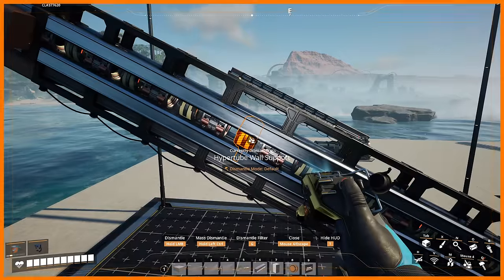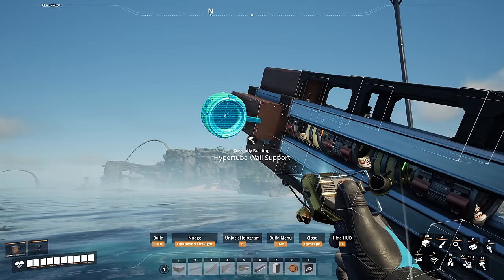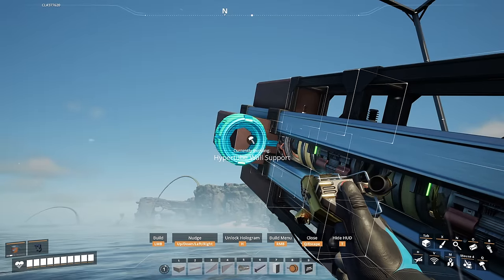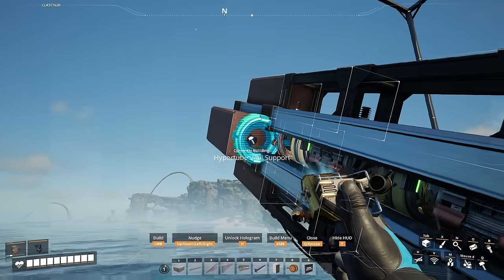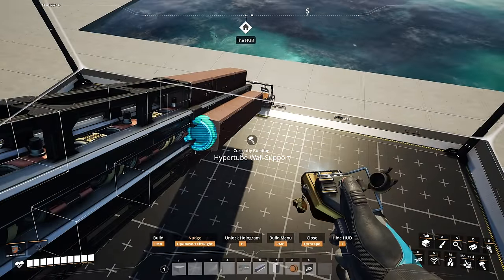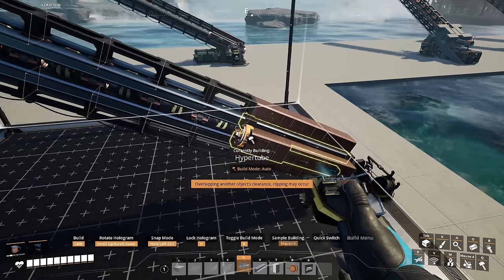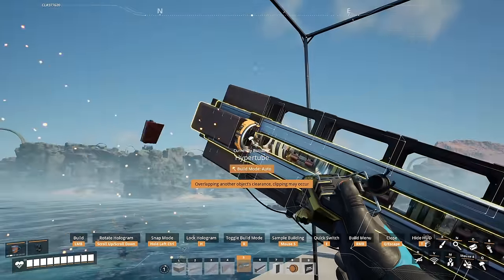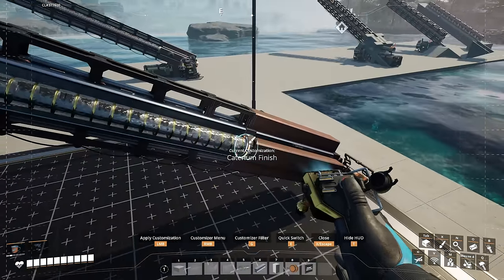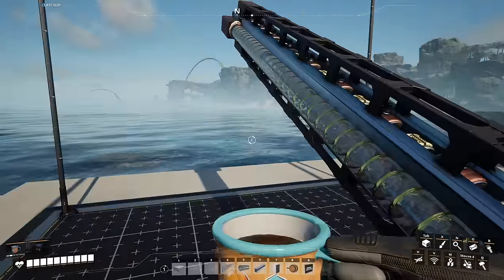Now what you can do is grab your hyper tube wall support, aim on the side of the beam right here, press H to hold, and use the arrow keys. If you press it three times, you can actually get it on the side. You can have it out a little bit more if you want, but I think right here works perfectly. Then you can do the same thing over here, H to hold, and press the arrow key three times. Then you have this nice cool thing on the side, which you can switch over to the hyper tube and connect the hyper tube from one side to the other. That's a little bit of extra design if you want it. Some people might actually want to leave it open thinking it'll look better, but that's completely up to you.